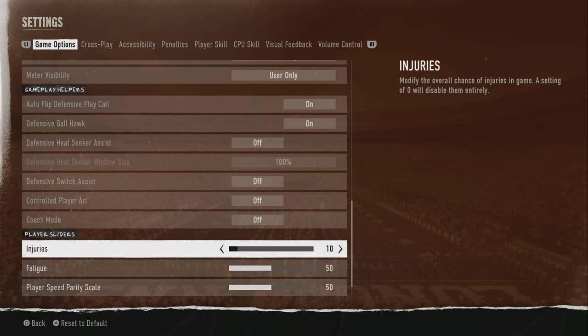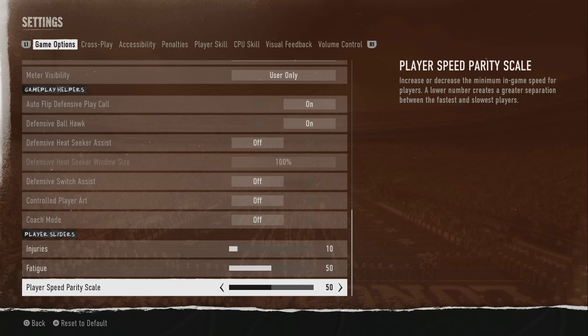In Player Sliders you have Injuries, Fatigue, and then the very interesting Player Speed Parity Scale. This may seem similar to Player Speed Threshold, but it says: increase or decrease the minimum in-game speed for players. A lower number creates greater separation between the fastest and slowest players. I always put this at zero — fast players need to be fast and slow players need to be slow. At the default of 50, a 99-speed running back can get caught by an 85-speed defensive end chasing from behind.